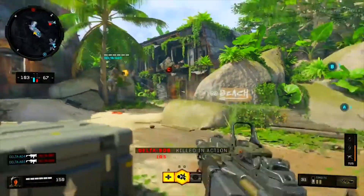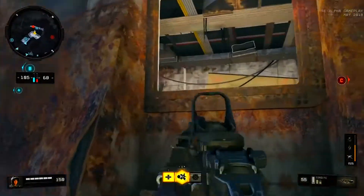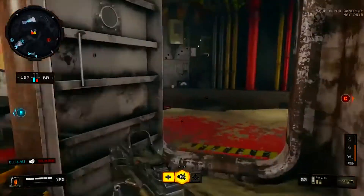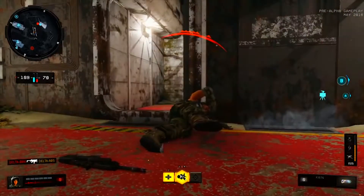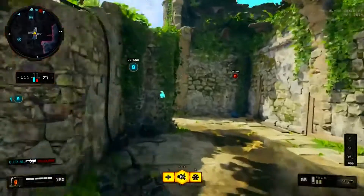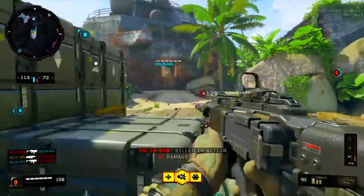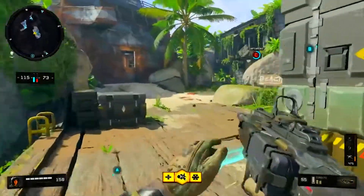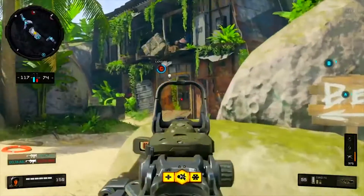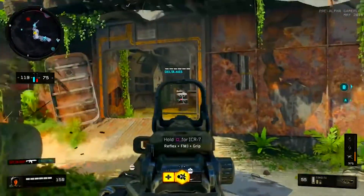The class setup I have for you today starts with the Grip, which reduces recoil. You also want FMJ to increase bullet damage. Then we have two brand new attachments: Advanced Mags and Extended Mags. Advanced Mags helps you reload faster but also gets you ammo from enemies you kill, while Extended Mags just gives you maximum ammo capacity. Advanced Mags is what I highly recommend because it's basically fast mags and extended mags combined into one.